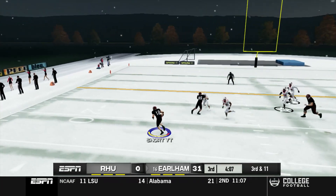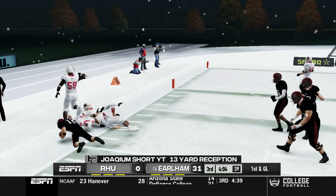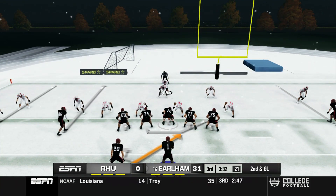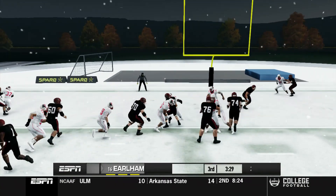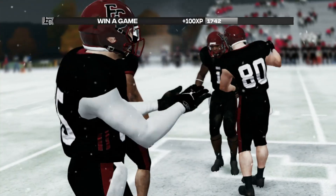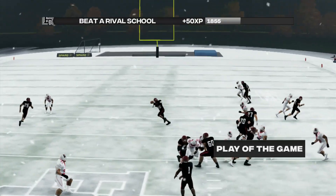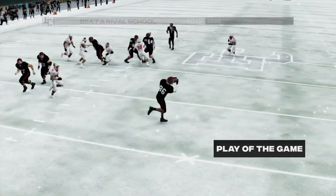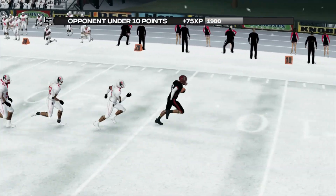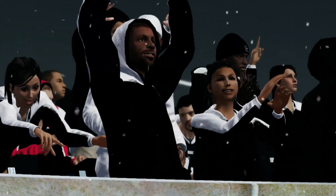On third and 11 we run a screen to the left and Jakeem Short picks up 13 yards. Then on second and goal, Jesse Green gets it into the end zone — just destroying these guys. The play of the game goes to Adam Hill the Third, who was not a flashy throw from Miami Ugaliade but it was all Adam Hill getting himself downfield and making a huge catch.